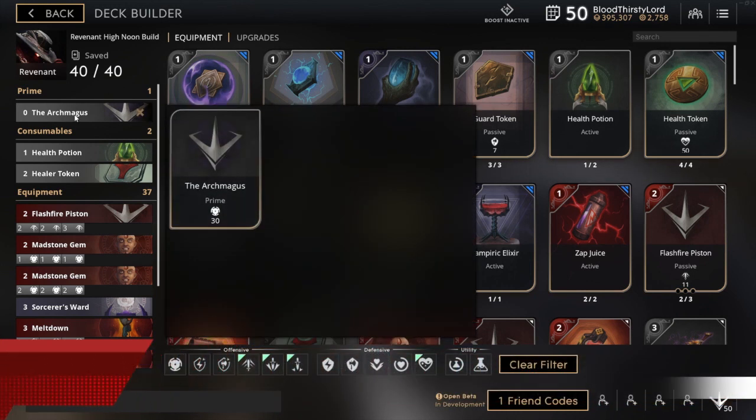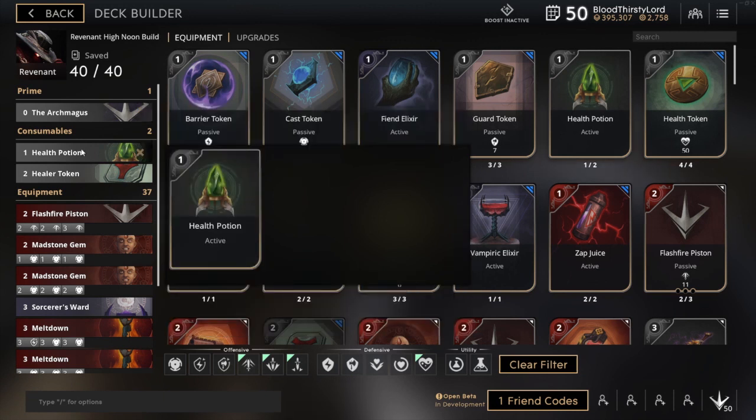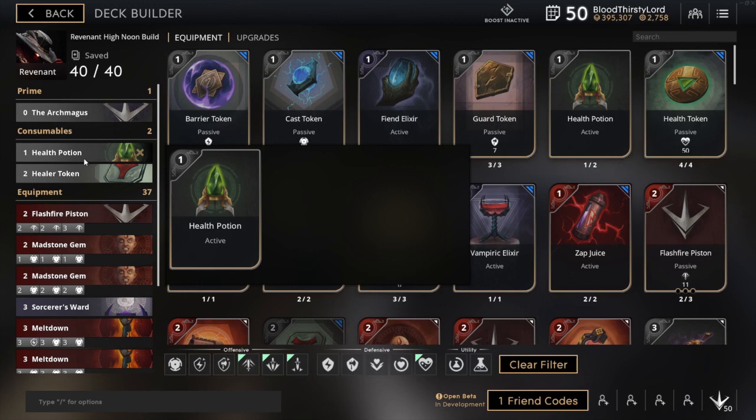We have this Prime card right here. The notes are not appearing, but it usually does give you a good amount of power increase once the Prime buff is activated. Then we move into our consumables, which are the Health Pot and also the Healer Token. The reason I have these is because this character has no escape, so if anyone tries to jump on him when he's already being poked out, he's going to instantly die. If I'm trying to trade with the enemy laner, I'm able to gain some health back from my Healer Token and Health Pot before anyone could gank and kill me, giving me a greater chance of surviving and staying longer in lane to gain more card power and XP.